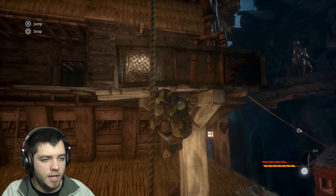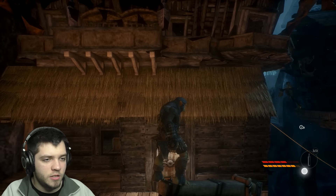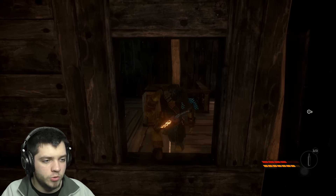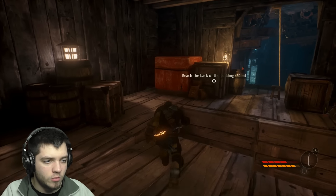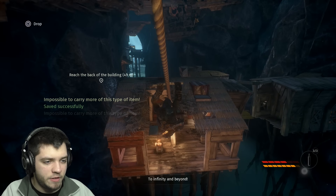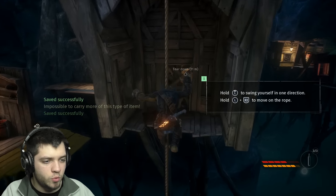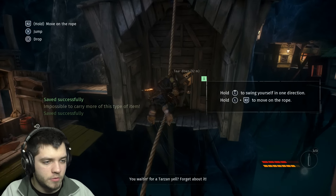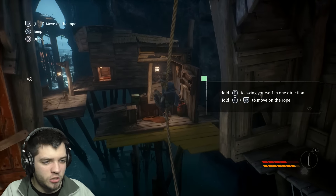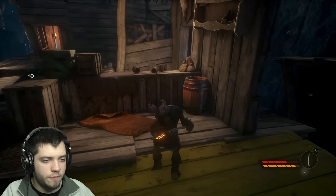That is amazing in a stealth game. You have the ability to do all sorts of things, and verticality is quite important as well. You're able to climb up, go down, left and right, go all over the place. You can also swing on a rope. It took me a while to learn how to swing on the rope — you just need to hold the forward button. I thought you would need to swing it back and forth, but there is no need.